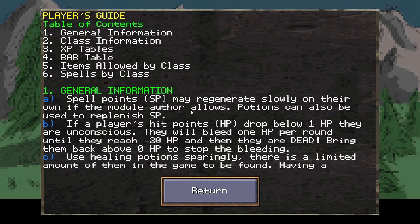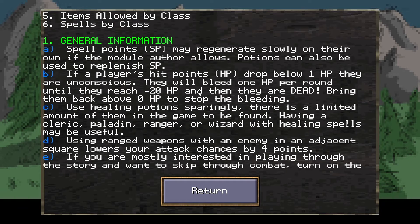Upon selecting the module, you're brought to the module title screen. You can start a new game, load a saved game, check out the player's guide for the general game rules and information, and then check out the credits for that particular module.